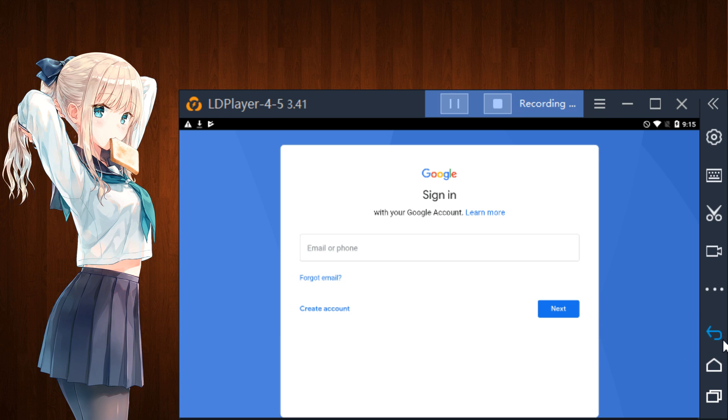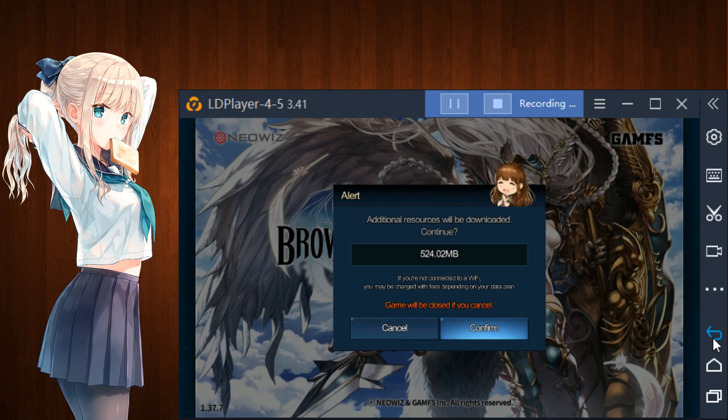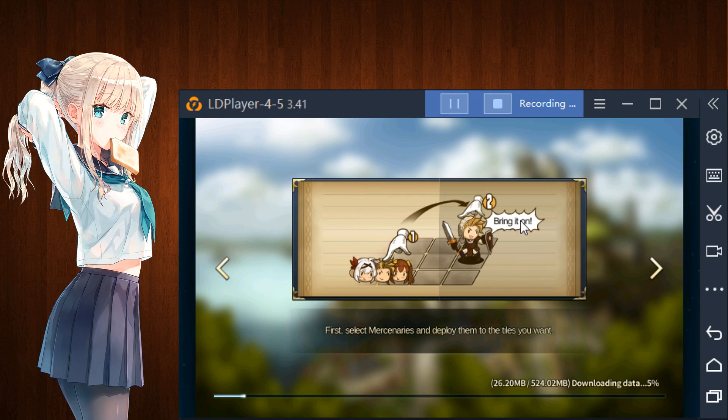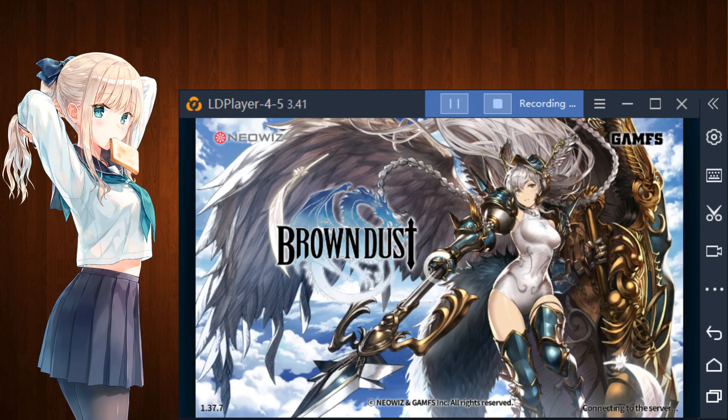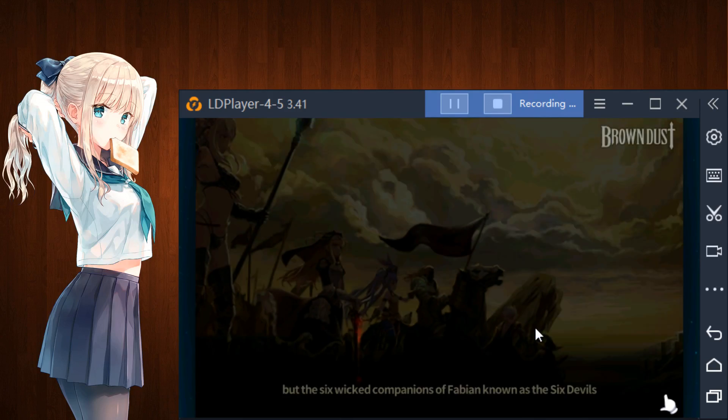All you have to do is hit the Back button — maybe hit it two, three, or four times. Usually it only takes one time, but click it as many times as you need to. Just keep hitting the Back button and it'll throw you back into the game. The game is now done downloading — go about it as you would a normal one.